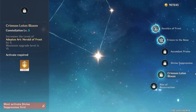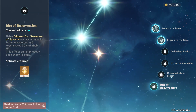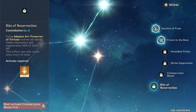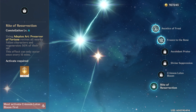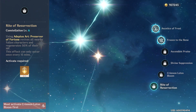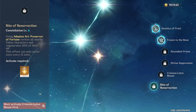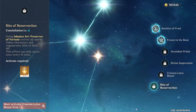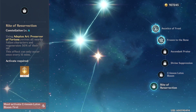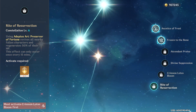Constellation 5, Crimson Lotus Bloom, increases the level of Chi Chi's skill by 3. And finally, Constellation 6, Rite of Resurrection, her most powerful constellation, will revive any fallen party members with 50% HP after using her burst. While this effect can only apply once every 15 minutes, reviving lost characters is incredibly powerful once we get into late game content where we can't use food to revive, such as the Spiral Abyss and potential future content.